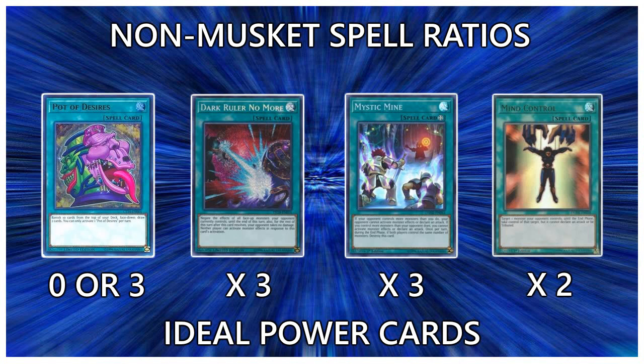Next up we have the power cards. First you have Pot of Desires — you should either play 0 or 3 of these. In the control build it's iffy; I personally enjoy 0 in the control build because you play so many one-ofs that banishing one screws up your gameplay. But if you're not playing that many one-ofs, play 3. Dark Ruler No More is ridiculously strong — we're a hard go-second archetype, so we can main deck this card and it gets over like 90% of boards nowadays. Then you have Mystic Mine, which is broken right now — like playing another 3 Dark Rulers in your deck. Because Muskets basically only Normal Summon once and only use 1 monster per turn, we have multiple ways of removing it. Play it at 3. And then we have Mind Control — if it was at 3 we'd play 3. It's a generic take-a-monster you can play behind a Musket to trigger that effect. Play it at its maximum, which right now is 2.